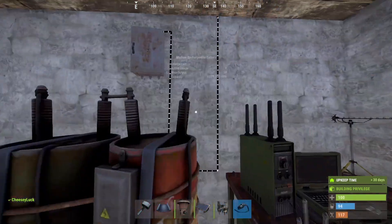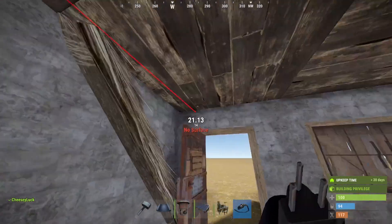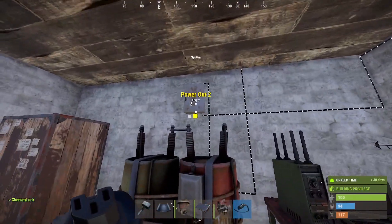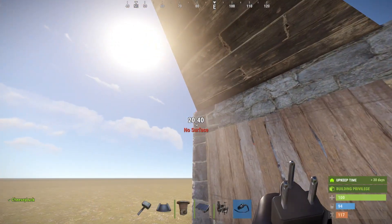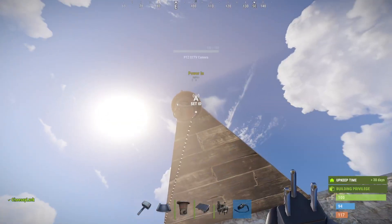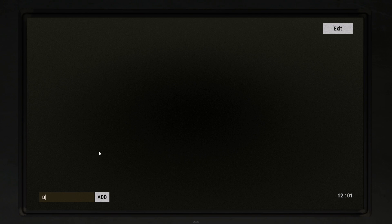We will then take power out and power the cameras. Each of the cameras requires its own power, so depending on how many cameras you have will determine how many splitters and wires you need. Once they have power going into them, come back to your computer station, go to the bottom left, and type in their ID. These IDs are case-sensitive, so make sure everything is capitalized exactly as you had it set.